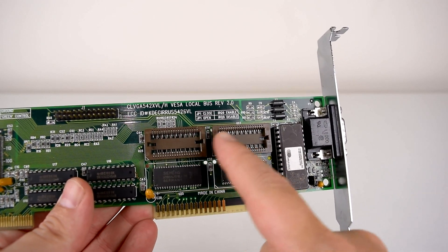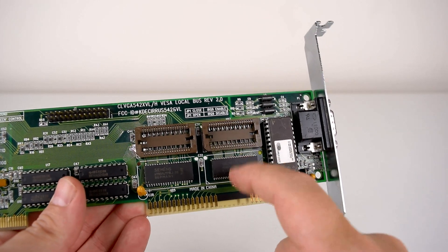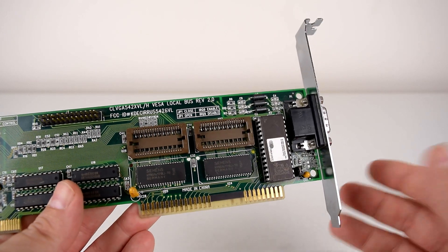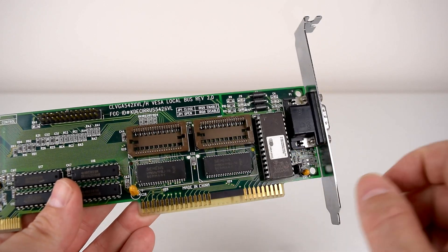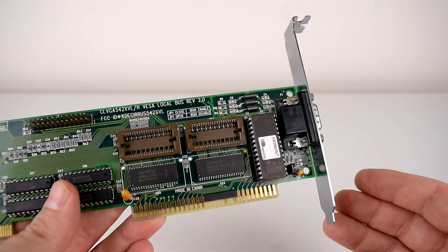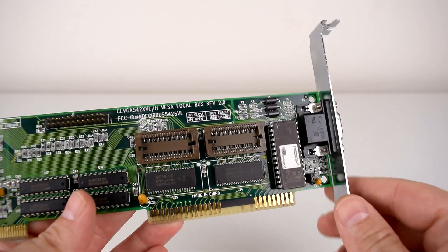When buying memory chips, watch out for the correct form factor — they differ in shapes and sizes, as well as capacity and speed. Usually there's a number at the end, like dash-70 for 70 nanoseconds. Make sure you buy chips that are at least the same speed as the ones already on the card. There's no point buying something significantly faster — it just has to be fast enough to run at the speed the card operates at.